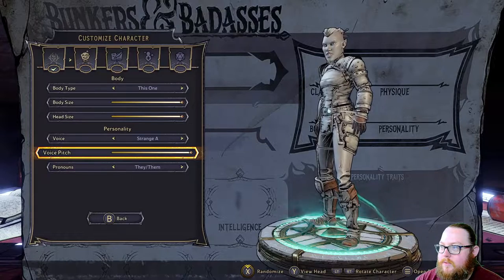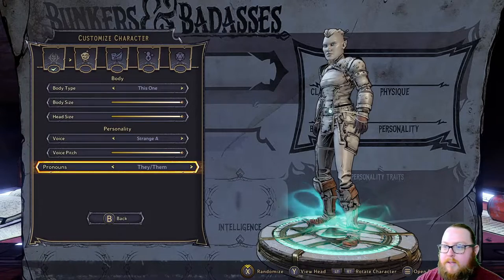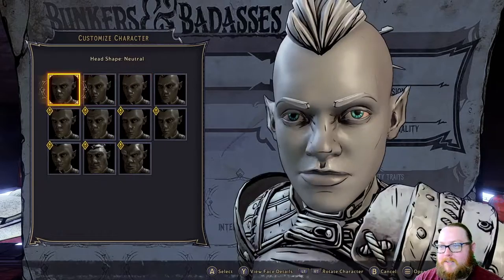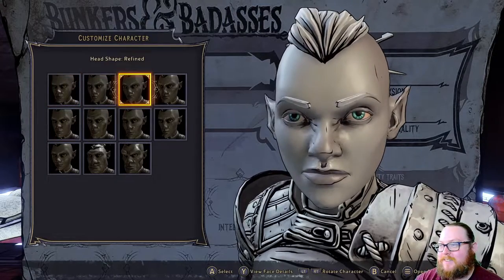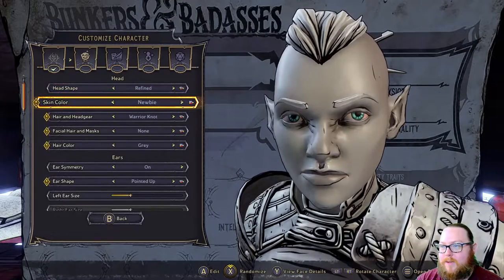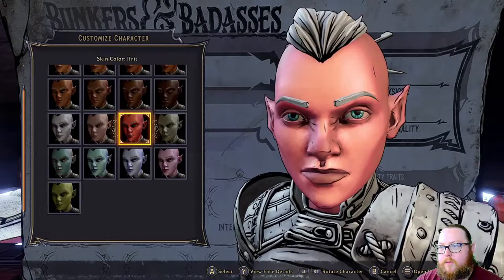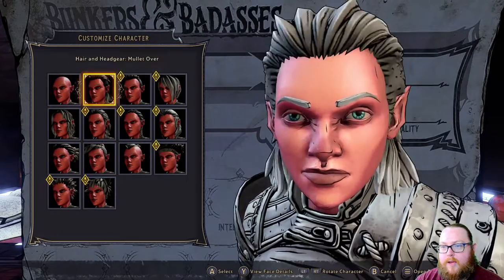That sounds perfect — absolutely perfect. You can choose your pronouns; I'm just going to leave it at they/them. Let's go into the Facial Features and see what we can do. The character's head is very large. There are lots of different options here. I guess we'll go with 'Refined' on this one. For skin color there are no sliders — you just choose one. Let's go with red.